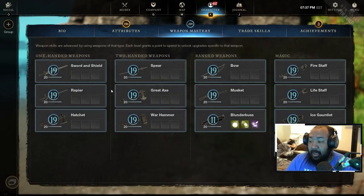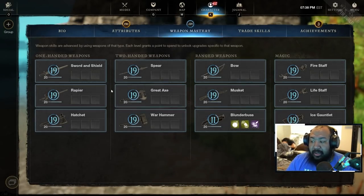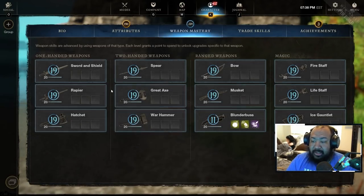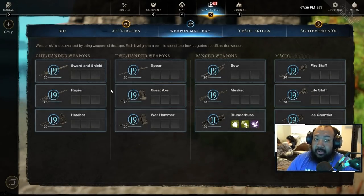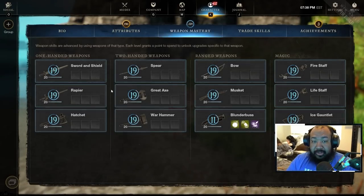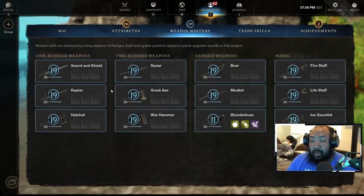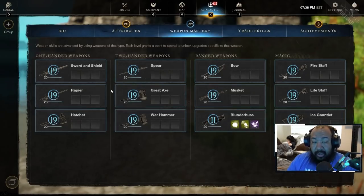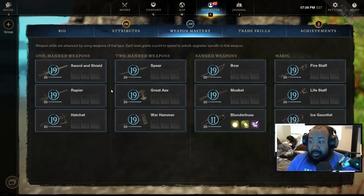For Bow and Musket users, the Blunderbuss gives you more opportunities to escape with slows and CC. You can switch to it, throw the Capture Net to create a bigger gap, and Musket users can place their trap to further deter enemies. Bow users can stack Evade Shot or Poison Shot on top of the debuffs the net provides. The Bow covers about 30 to 40 meters, and now having a weapon covering 0 to 15 meters closes a significant weakness.